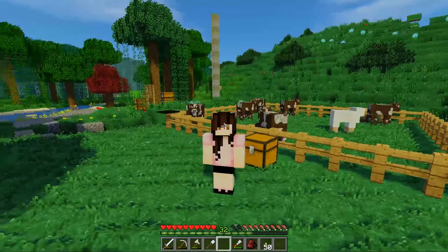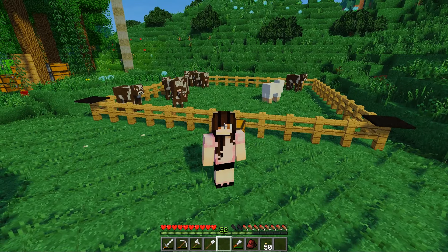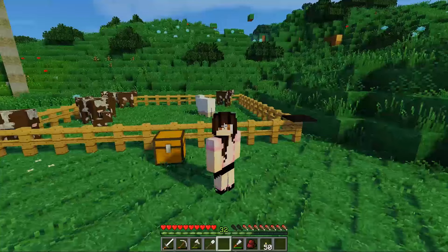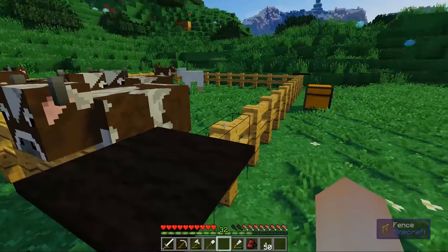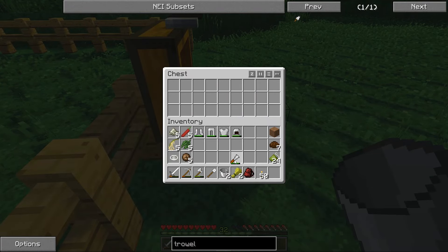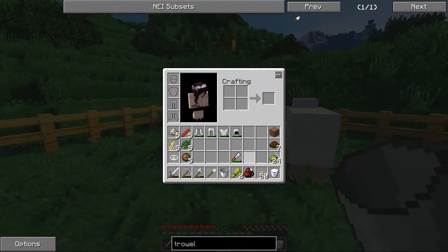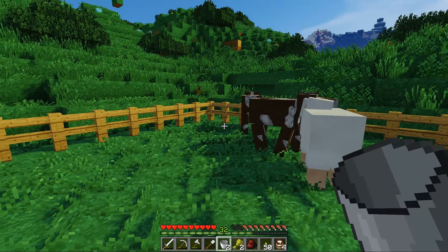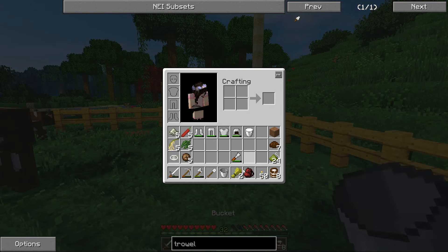G'day, this is Shay, and welcome back to Life in the Woods. I've got some friends — lots of cows that I've been breeding. I've got some things to show you, but I have to move this way so you don't see what I've done. In here I've got a bucket and some wheat — everything prepared. We get some milk from this one, and I have to remember which ones I've milked so I don't double up.